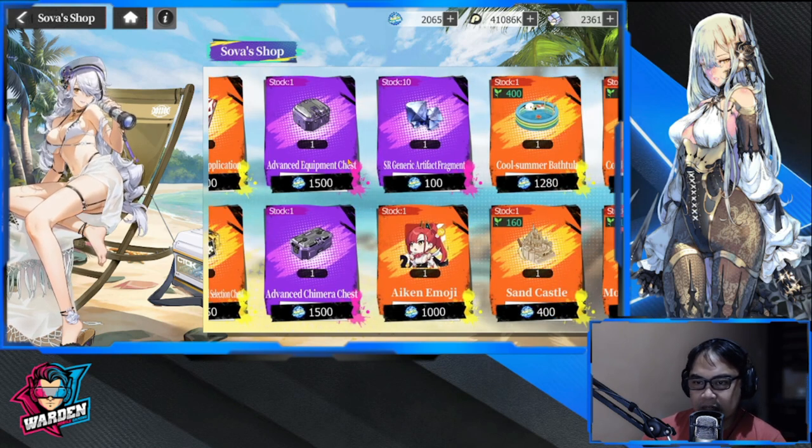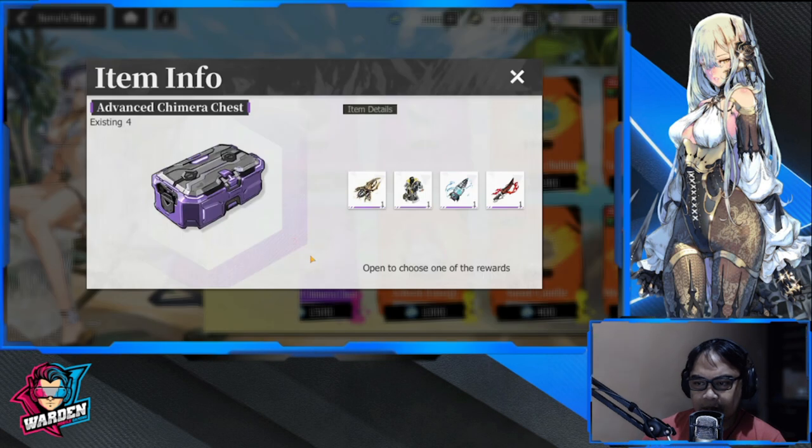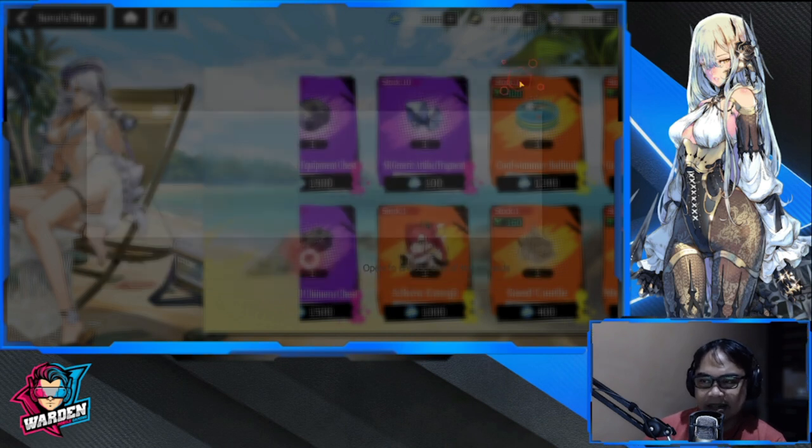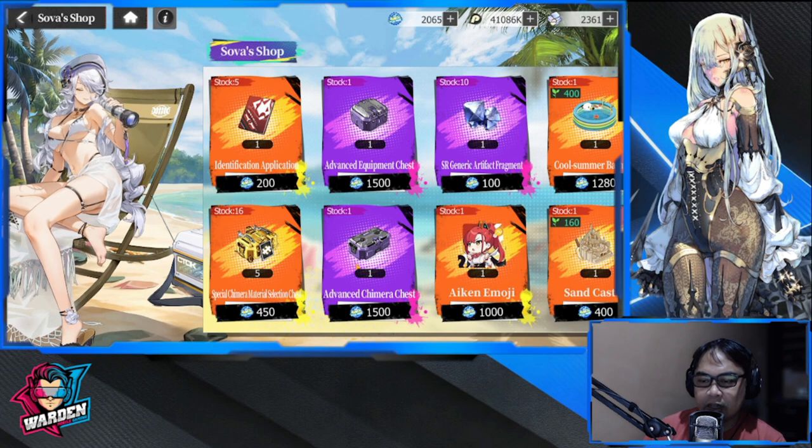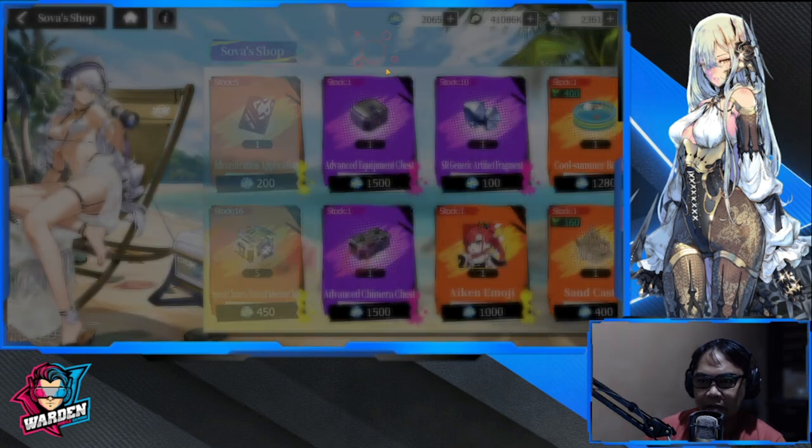These ones I wouldn't necessarily recommend once you're at higher levels, because you can farm those. But if you are still starting out, the Advanced Camera Chest is a good buy. Same with the Advanced Chimera Chest — these are good especially if you are just beginning and need to progress faster.